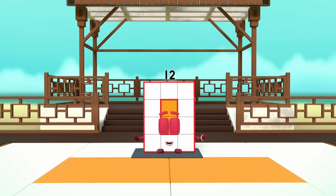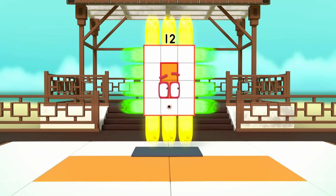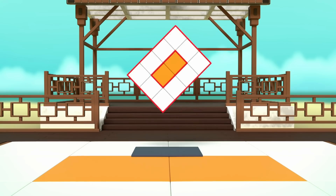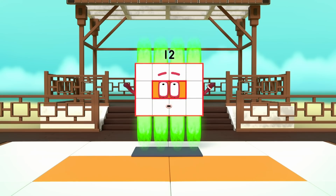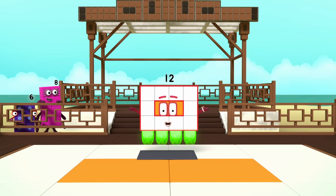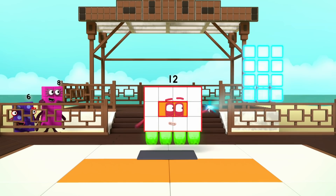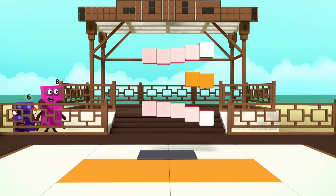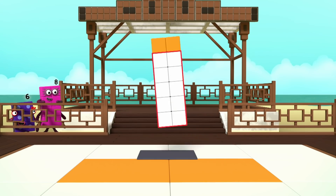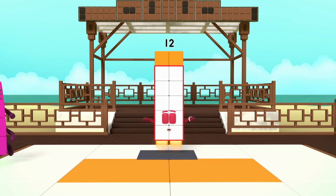I am twelve. I am three by four. I am a rectangle. I am also four by three. And I am a super rectangle — I can take many forms. Switch — I am six by two. Turn — I am two by six. I am a rectangle.